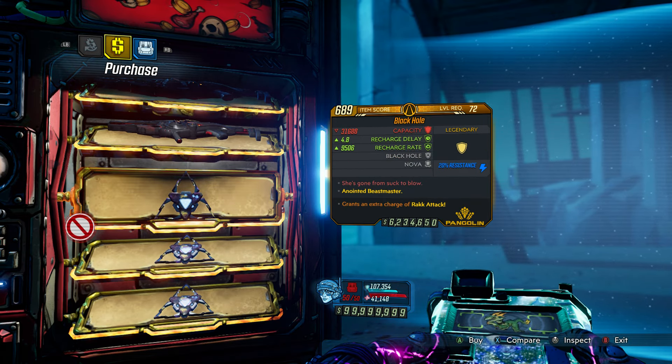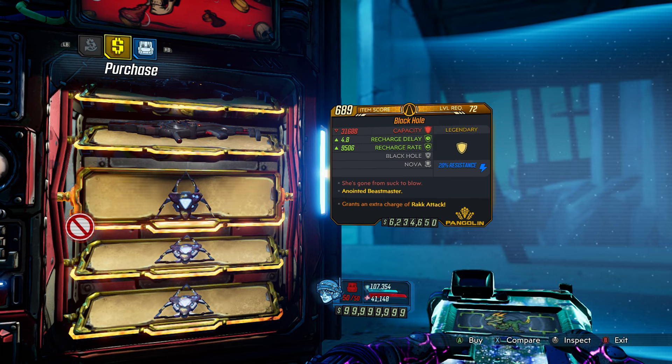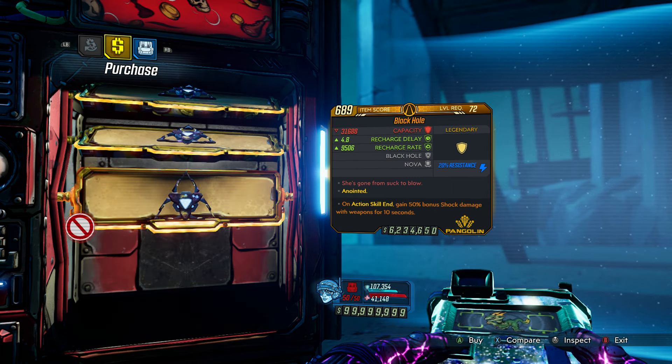And finally, the Black Hole Shield. That's a good one for the Beast Master if you're running Flak Attack. Not very great capacity. But I will say, just because of the Trevenator, I'll give this week's offerings a 6. Not really good stuff overall.